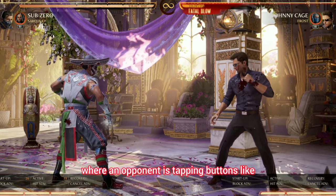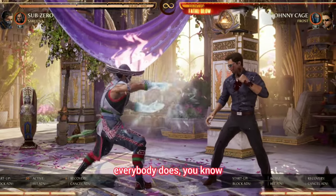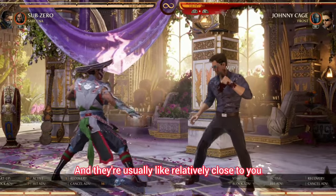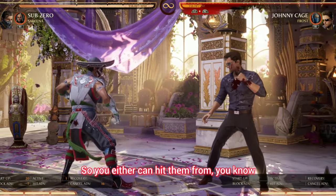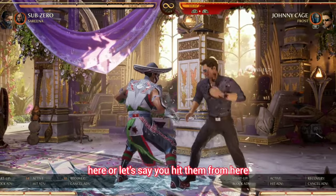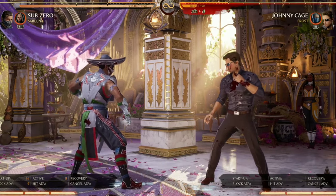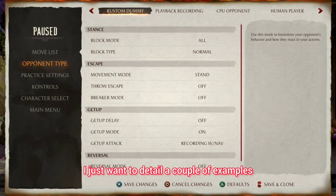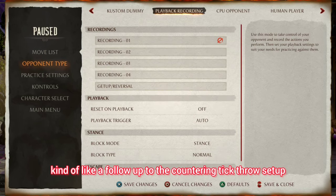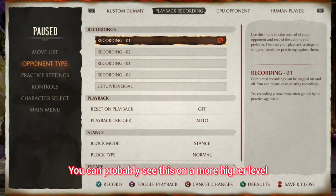Whiff punishing is basically where an opponent is tapping buttons, like everybody does. They're usually relatively close to you, so you either can hit them from here, or let's say you hit them from here. I just want to detail a couple examples, kind of like a follow-up to the countering tick throw setup. This is a better mix than tick throws — you can probably see this at a higher level.